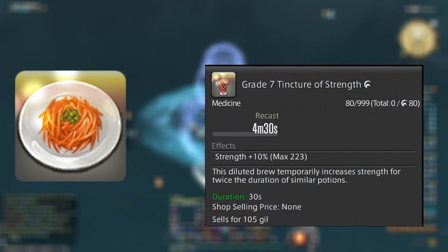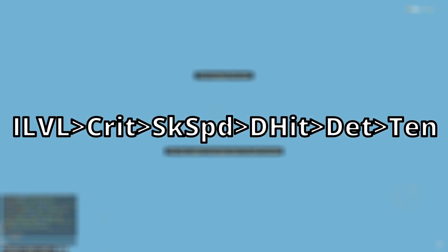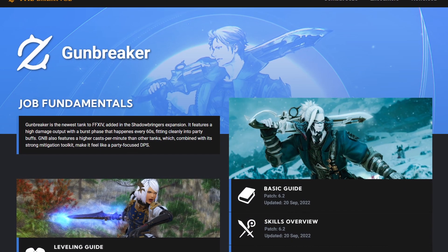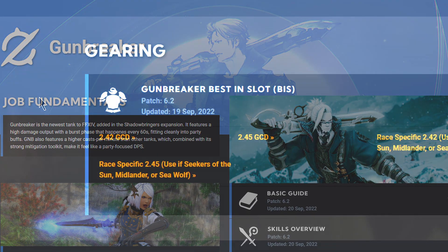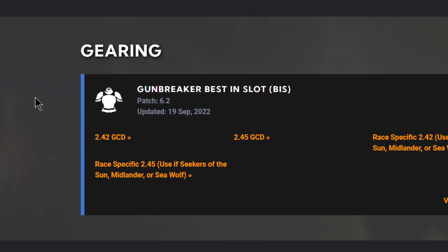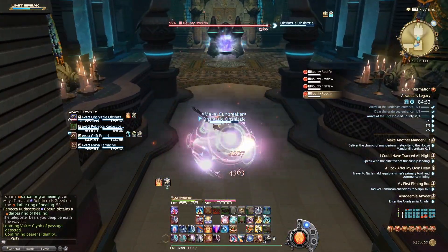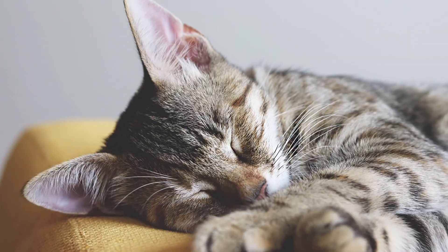For consumables, food is Sunset Carat Nibbles and Strength Potions. For your stat priority, it's item level over crit, over speed, over direct hit, over determination, over tenacity. For gearing and materia, I'll consult The Balance, the internet, or the Tank Gear Manager, as there are many different builds. For Gunbreaker in particular, there are a few builds that will depend on which race you picked, which is very surprising for this game. It'll be in the description below.